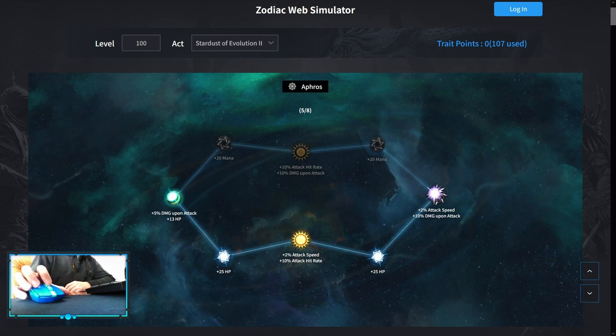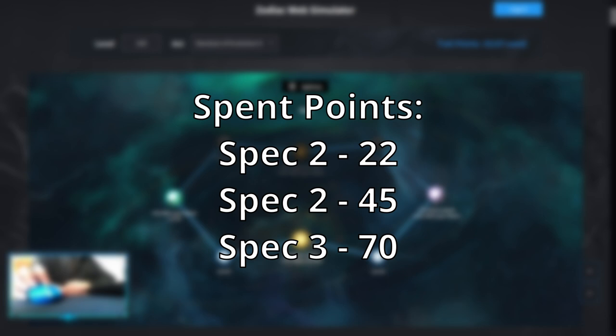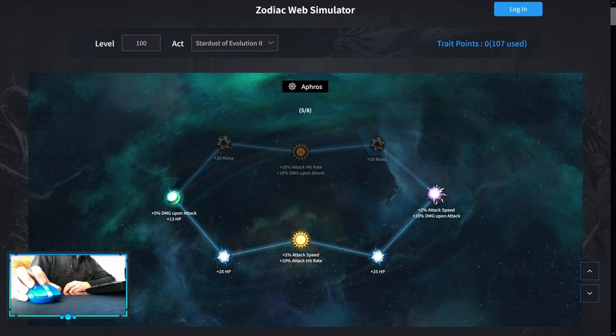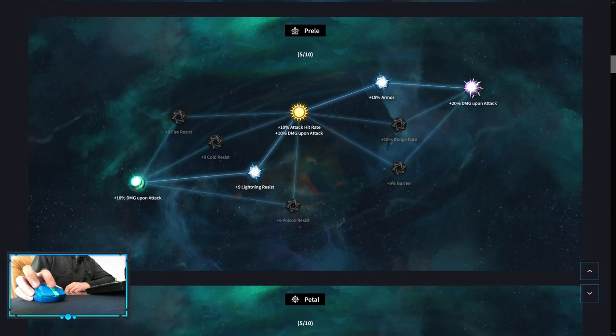Now for Zodiac. The most important thing is that you always want to spend your points first under the Specializations. The first spec is at 22 points, second spec at 45, and third spec at 70. Whenever I say Optional, that means you don't have to pick it up immediately — only when you lack points to open Specializations or later in the game. We start with Aphros, then Wanderer, then Gem, then Prella. You can pick up whatever resistance you need most, and either Armor or Dodge depending on what you need at the time.